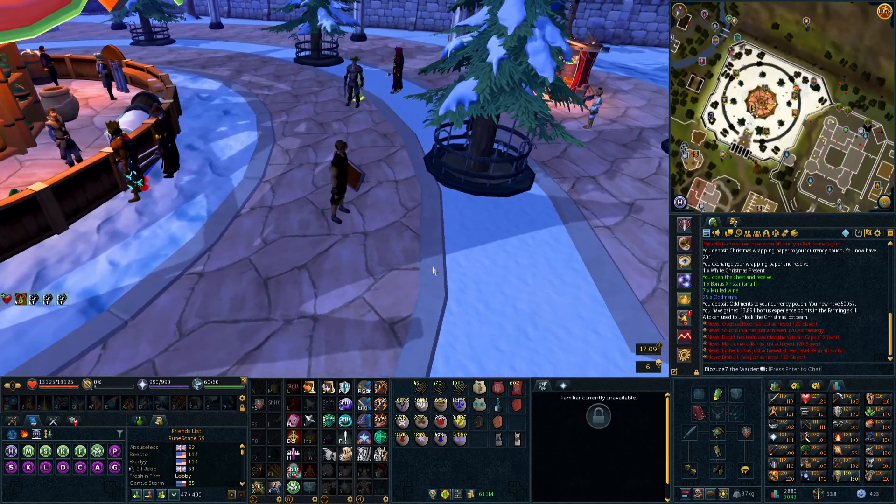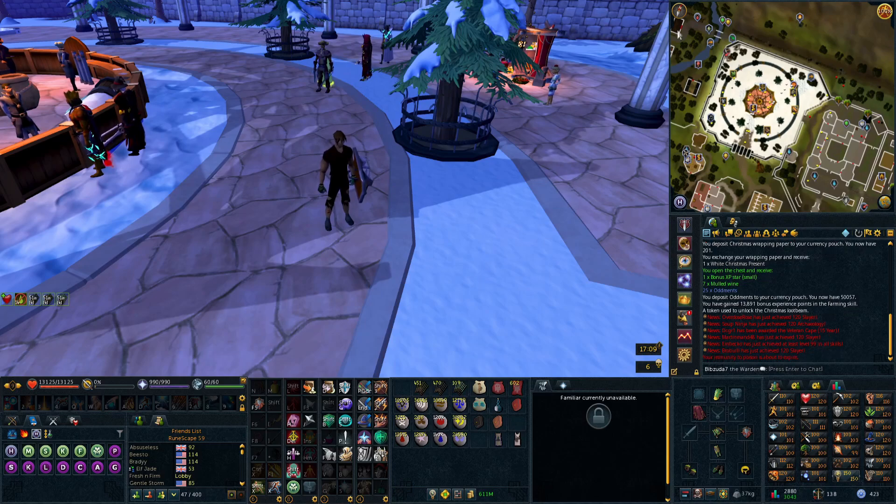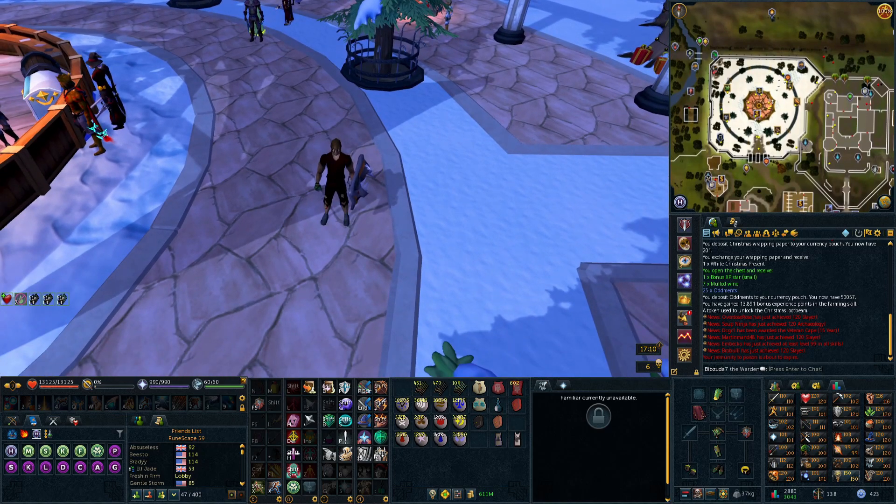Whenever you feel like it, bring your paper down here and open up some presents and try to get lucky. You get paper from doing basically anything in the game, and if you want to waste your money you can buy keys. That's the main thing for the Christmas event — kind of lame honestly, especially because you can get 40 paper per key.